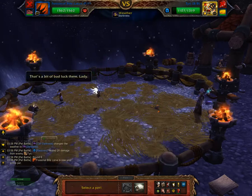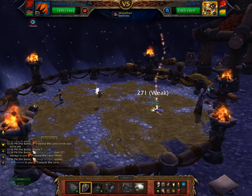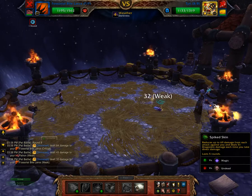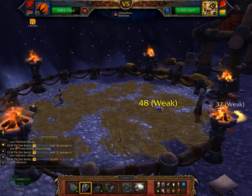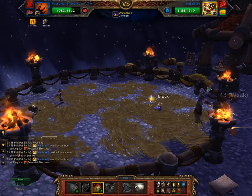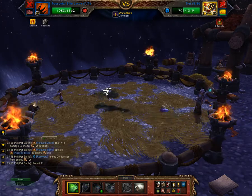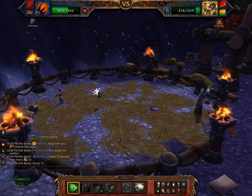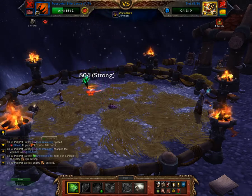Now switch to the second pet. Spike Skin. Passed. Try applying it again — Spike Skin. Now Plagued Blood. And just Bite. Bite again. Bite again.